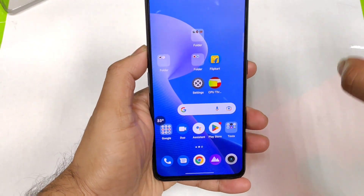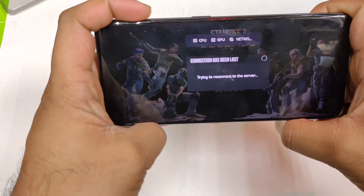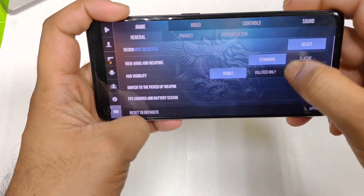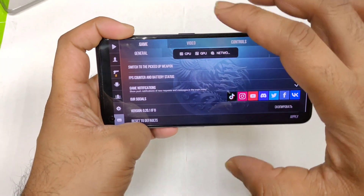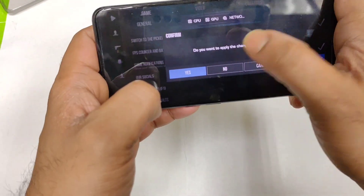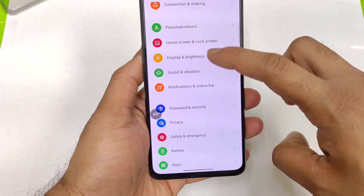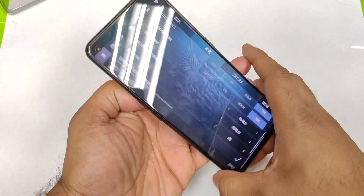I downloaded a couple of games. Let's start with the first game, which is Stand After, available right now. This game has 120Hz by default in gameplay, and one good thing is there is a built-in FPS meter available in the settings. If you go to general settings, you can find the FPS counter and battery status. I enabled that so we can see real-time FPS statistics. In the video section, I enabled 120Hz high refresh rate — as you can see, 120Hz is selected. Even in the display settings, I selected 120Hz, so everything is set to the maximum.